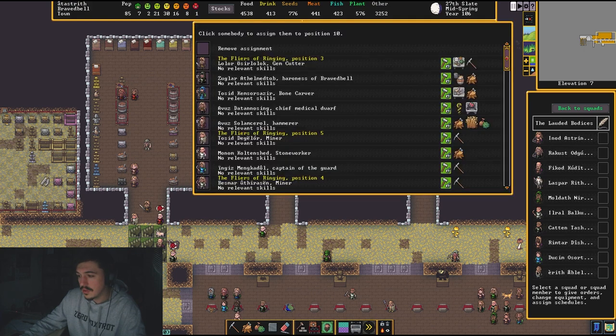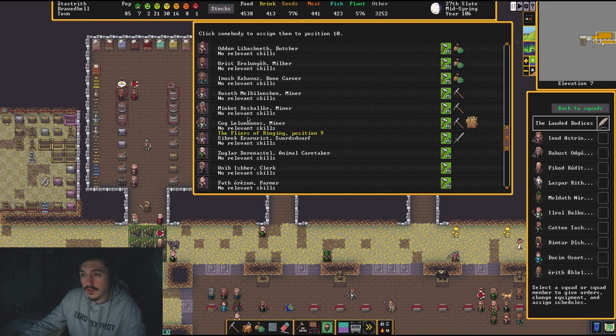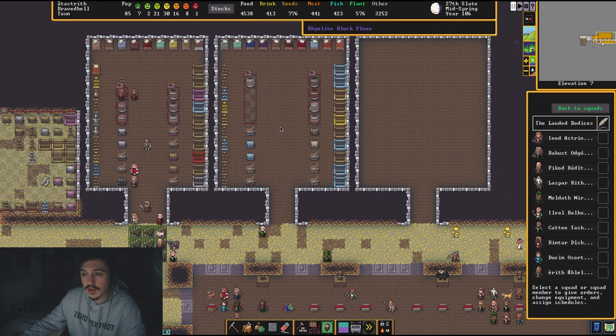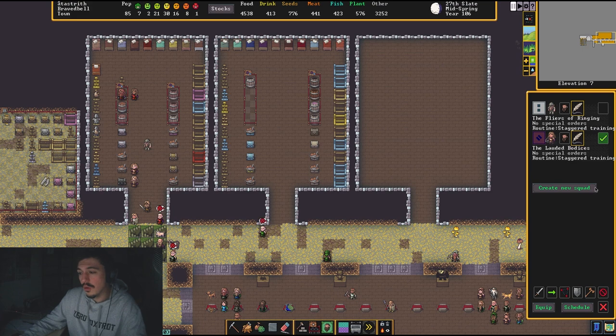You can click a squad member to choose a replacement. The more they train, they'll go from dabbling to competent and eventually — hopefully — legendary marks dwarves. So we've covered the roster, all your orders, and scheduling. Next we need to talk about equipping your soldiers.